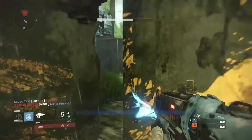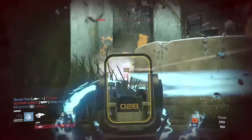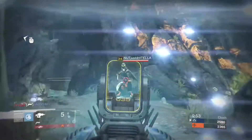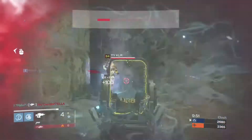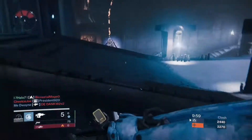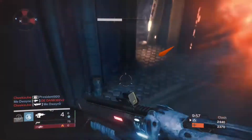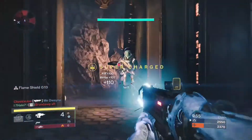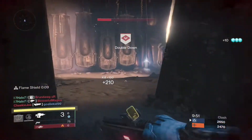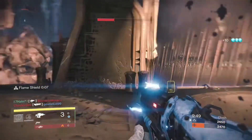Other perks include Hidden Hand, Speed Reload, Accelerated Coils, Enhanced Battery, and the worst — Shank Burn. As with every gun, Hidden Hand might be slightly useful, but it's hardly noticeable with the Servant in my experience. As for the row of three perks, I highly suggest using Accelerated Coils, as it allows you to dish out damage faster and safer. This perk is incredibly helpful for any fusion rifle.